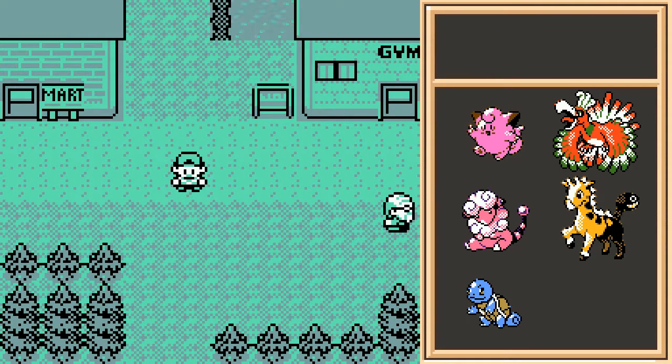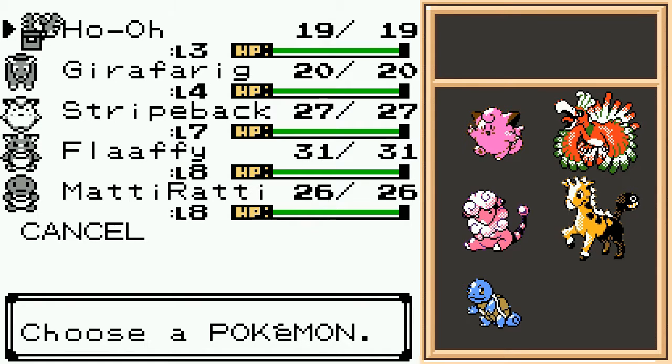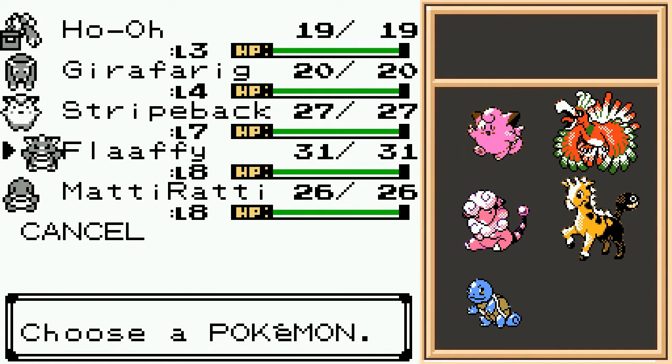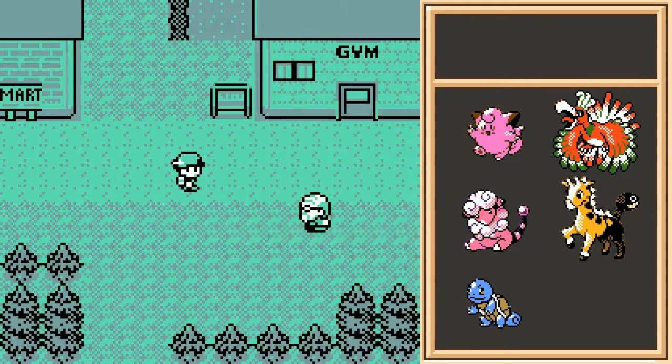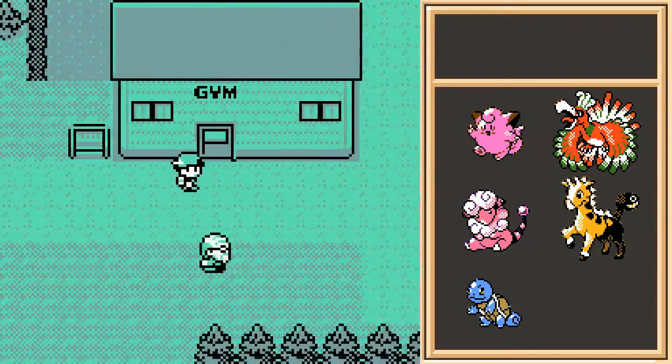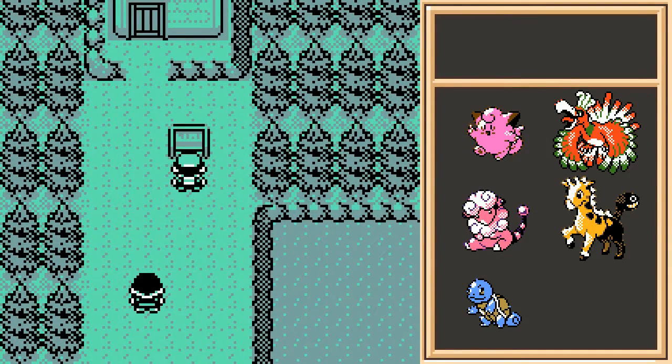Now then, when we last left off, this randomizer was actually starting out pretty interesting. So who do I have on my team again? Well, part of this team is actually par for the course with me — I would always have a Girafarig and Flaffy on my team at some point. But then we have Stripeback the Clefairy. Generally I will never use a Clefairy in Pokemon Silver. Definitely wouldn't have a Squirtle on my team, considering you normally can't even find a Squirtle in Pokemon Silver. And Ho-Oh generally comes so late in the game I don't even bother. So this is definitely a different team for me, and it's probably going to get even more different as the game goes on — especially once that Spotted Egg, the Mystery Egg, comes into play again.